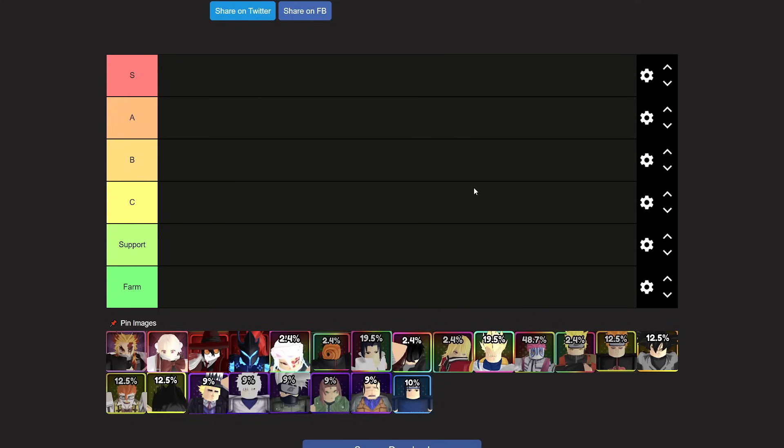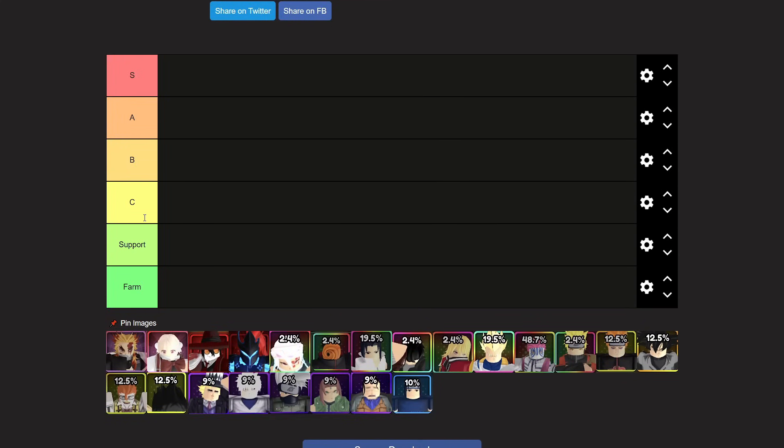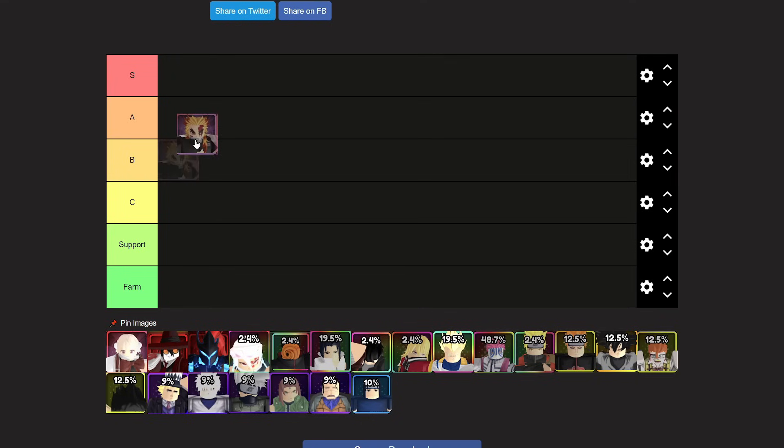Here is basically everything we have: S tier, A tier, B tier, C tier, then Support and Farm. First and foremost, Then Goku — I think I'm just going to put him in Support.